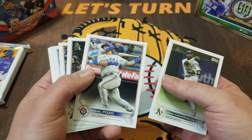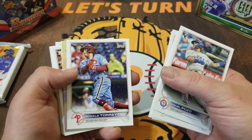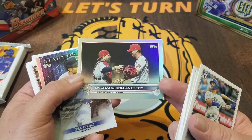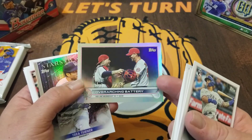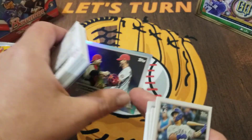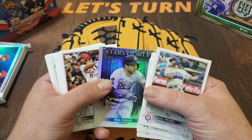We start with Josh Harrison. Got our first rookie there. Got our first rainbow foil — that's a really cool card with Yadier Molina and Adam Wainwright. I might try to put the rainbow together of this card because it's just really cool. It's the last year that these two will be together in St. Louis. Yadier has already announced he's going to retire. I really like that card — we're going to put that one to the side.